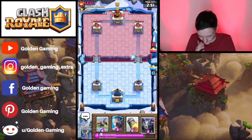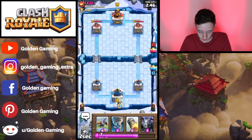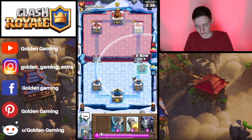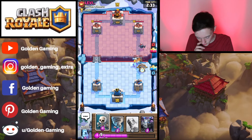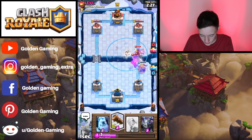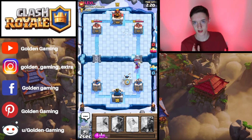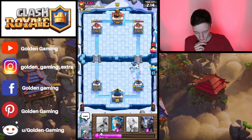In this cycle, we're going to cycle our Ice Wizard in the back and then just place a little X-Bow. We're going to use Skeletons, Tornado, and Log just to try and get all of that away. We're going to use the Ice Golem to distract any Skeletons that come out of the Witch and from her death damage, which cleans up the remaining troops.